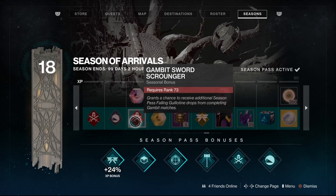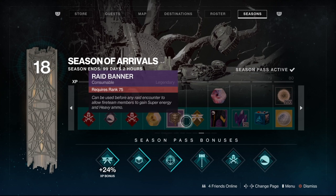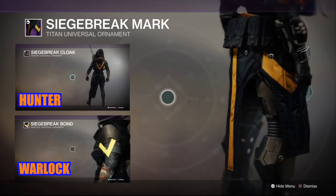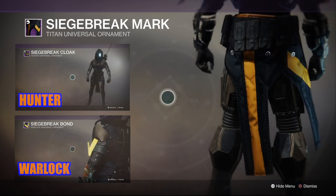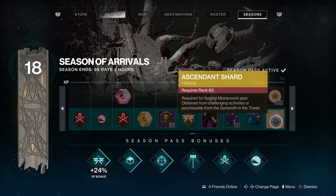We've got the Gambit Sword Scrounger, so the Guillotine will drop from Gambit matches. Some more exotic engrams and some nice raid banners. We have more small XP boosts, and we've got the Seeds Breaker Mark — looks like a ripped pair of trousers, I love it. There's some Legendary Shards, and we have the Ascendant Shards — very, very handy.